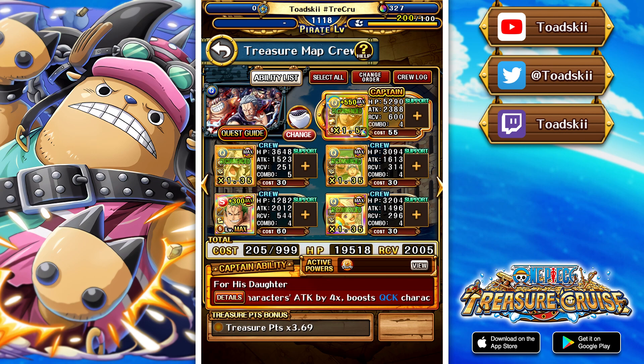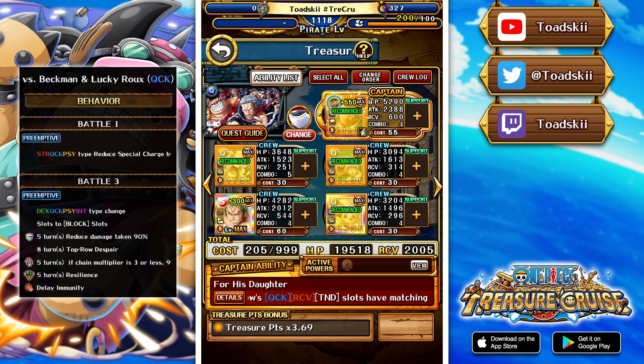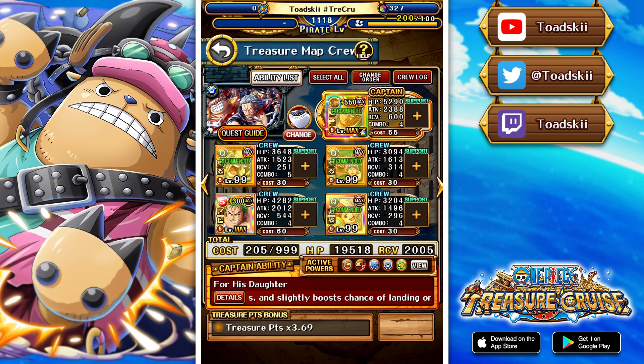Moving on to Ben Beckman and Lucky Roo, who is a quick boss — they give cooldown to Strength, Quick, and Psy. The weird preemptive is that they change their typing to Dex, Quick, Psy, or Int. You're supposed to use the new super sugo exclusive Shanks to change their typing to Strength for type advantage, which is what I'm opting to do. However, legend Douglas Bullet is a boosted unit in this quest and is super effective against all types as captain, so that's another strong option. Double Shanks' special gives matching slots and removes the rainbow shield. To get around despair we use Uta's double special activation, get around resilience with the Balloono effect, and the Gordon character also handles despair. Zorojiro allows wave clearing the first two stages.